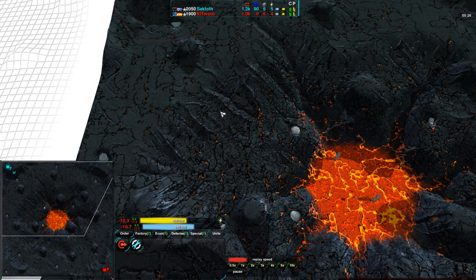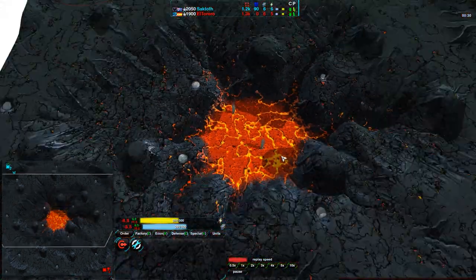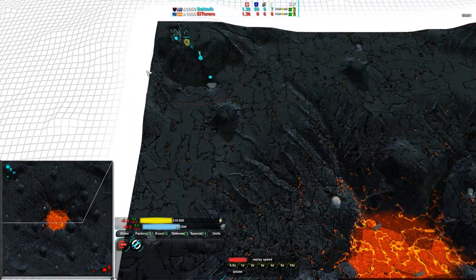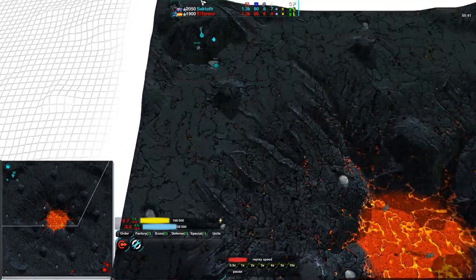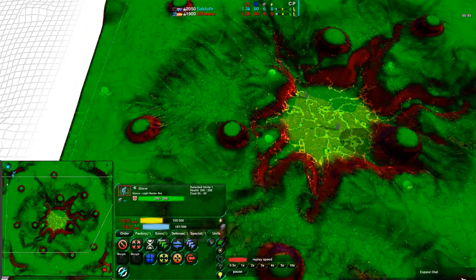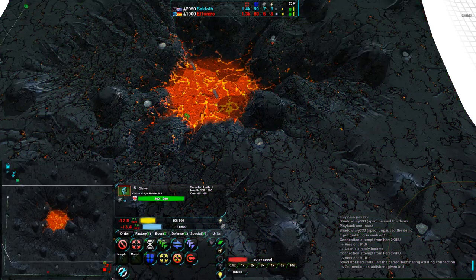We haven't really seen much of this map actually. There's the Lavin Center — I don't believe that's actually non-pathable, it's just a menacing-looking texture. As you can see, a lot of hills around the map make it hard for vehicles, but bots work just fine. The Glaive here has no real issues, except it's a little bit slow getting to the center area — everywhere else it's fine.